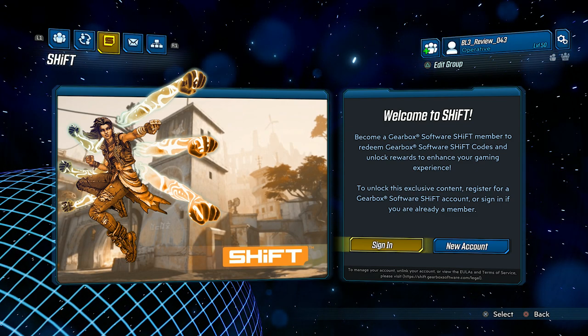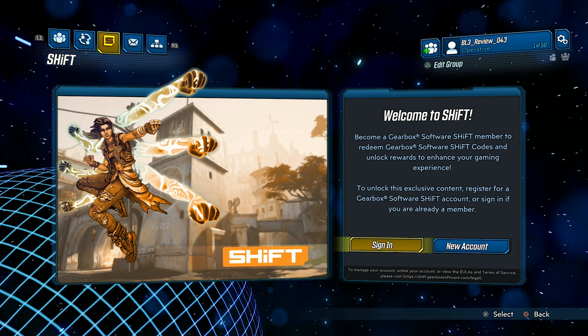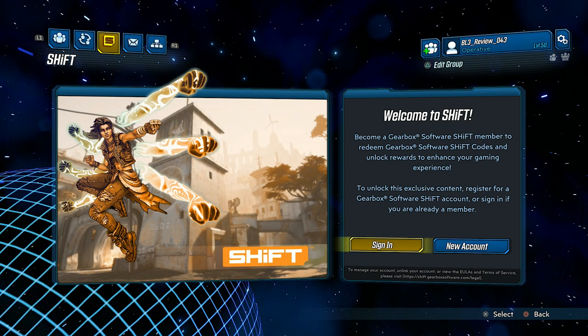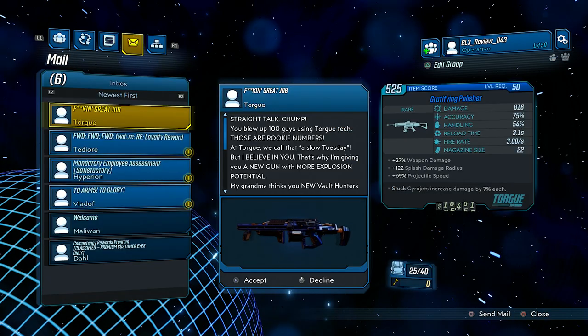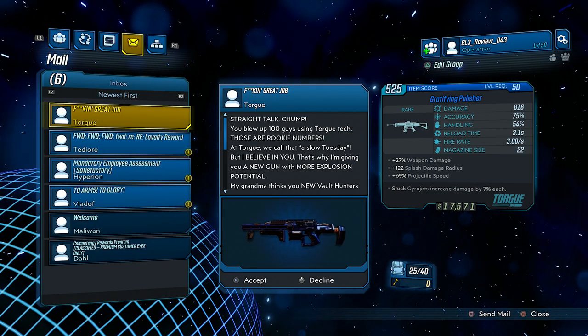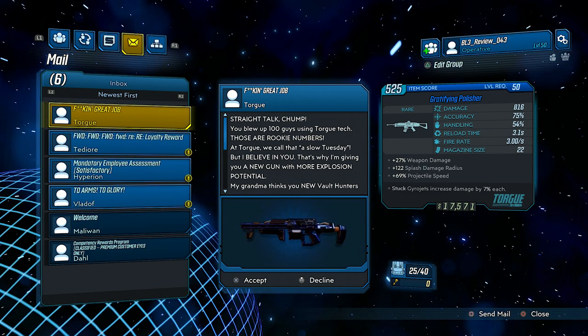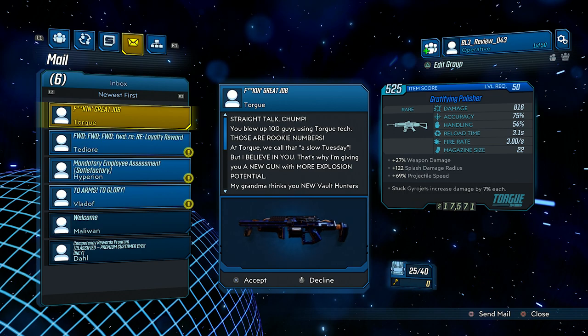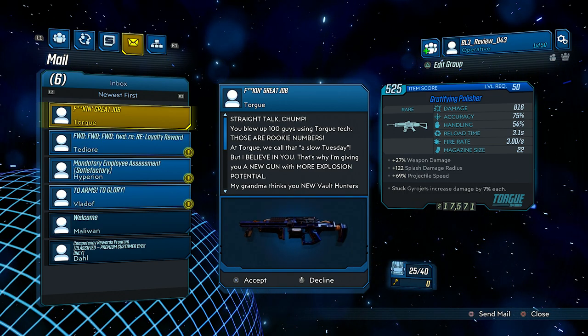Another reason you want to do Shift is it will remember rewards from like the VIP program — those are connected to your Shift account as well. So definitely sign in for that. Up next you've got one of the coolest features in terms of the social stuff: you have the mailing system.